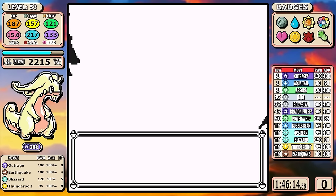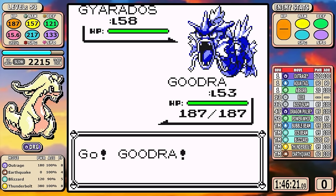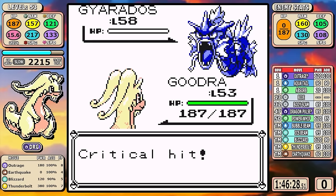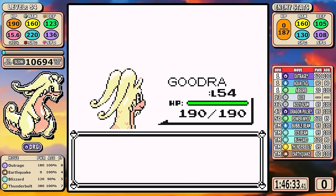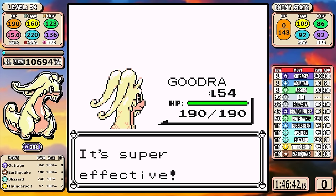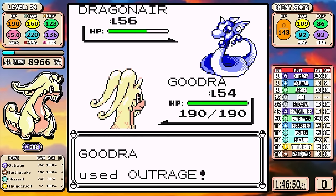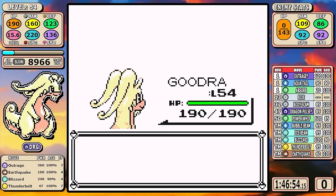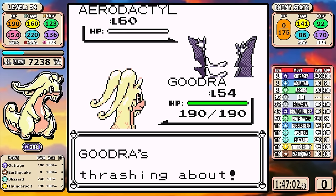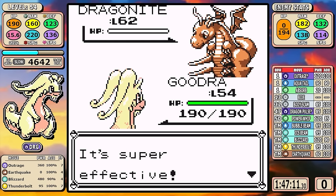Lance is about the most straightforward fight if you have the tools. Do I have Thunderbolt? Yes — I can one-shot Gyarados. Do I have an Ice move? Yes — I can one-shot the Dragons. I can use Ice or Electric on Aerodactyl. In this case I do have Outrage, so the plan is: take out Gyarados, use Blizzard on the first Dragonair, then three Pokémon left — just go Outrage and they all go down. Pretty easy battle. And now there's only one battle left.